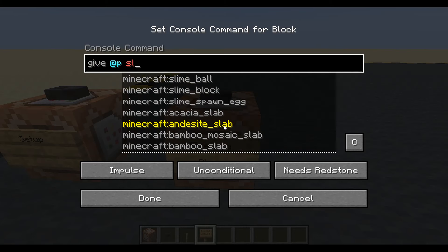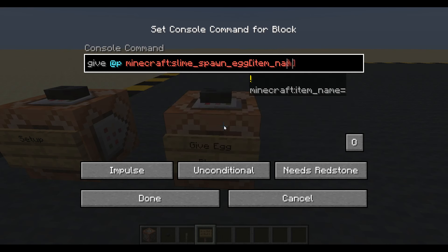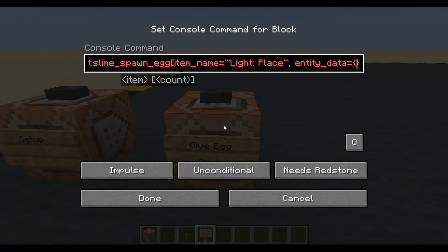Give the nearest player a slime spawn egg. Let's give it an item name - light place. The important stuff is the entity data. We need an ID - what entity will it spawn? A Minecraft marker. And it will have some tags - light place. Okay, that's one done.